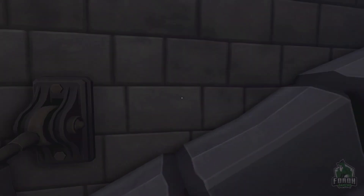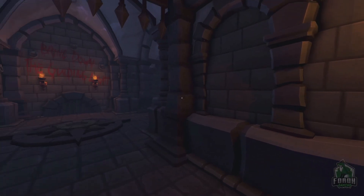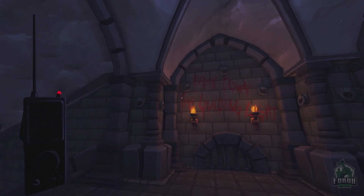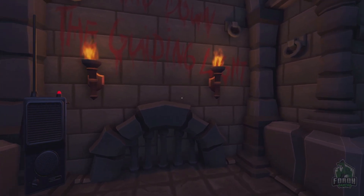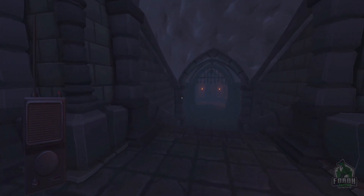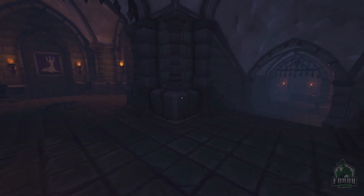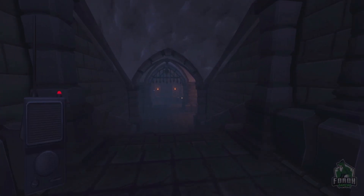Hey guys, first three puzzles done! The first one was called 'The Answer Lies' and 'Between the Eyes.' The second puzzle was the paintings one. The third is the Enteric Odyssey. That's the first three puzzles of We Were Here, and we've got the next episode coming — we'll have the next three. Thanks for watching, like and subscribe, and I'll see you next time. Bye!